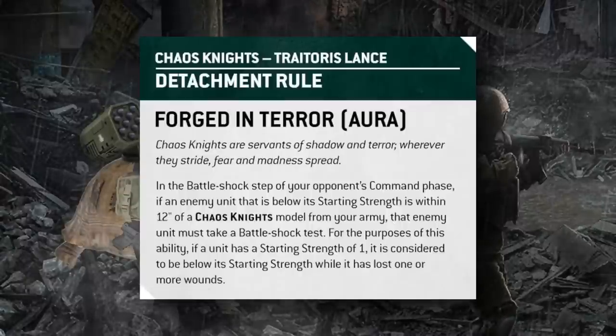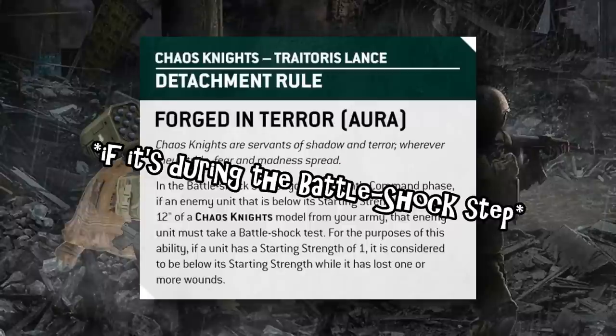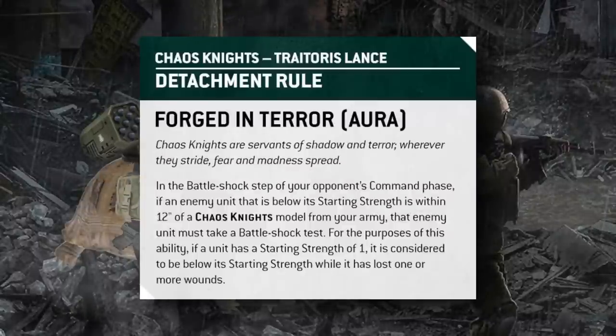If you have effects that inflict battle shock on you during the command phase beyond the normal battle shock — like Chaos Knights forcing an additional battle shock test if you're below starting strength — it appears Insane Bravery can also protect you from that. This is vitally important for holding objectives, since objective scoring happens at the end of the command phase after the battle shock step resolves. If a vital unit holding an objective fails its battle shock test, you can auto-pass for 1 CP to retain control. Note it only works on battle shock tests during your battle shock step — if enemies can force battle shock outside the command phase, this stratagem won't help, and you can't command re-roll those tests either.